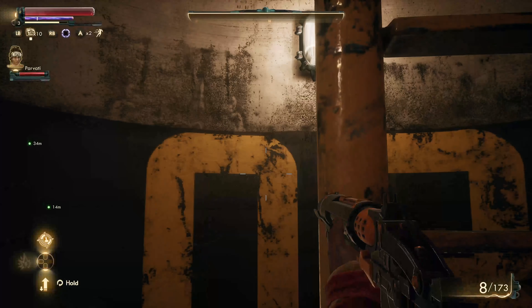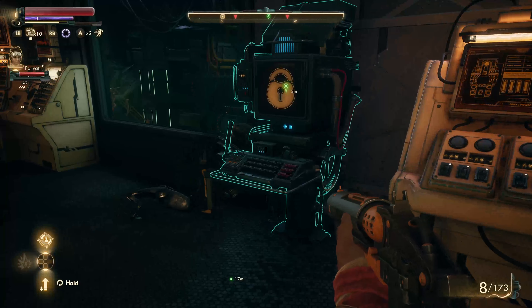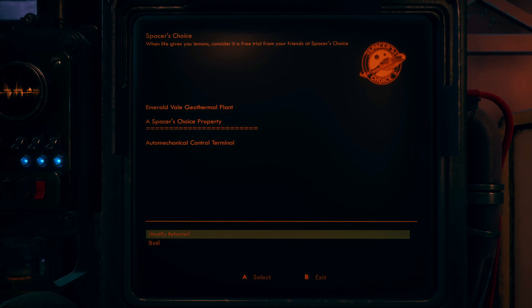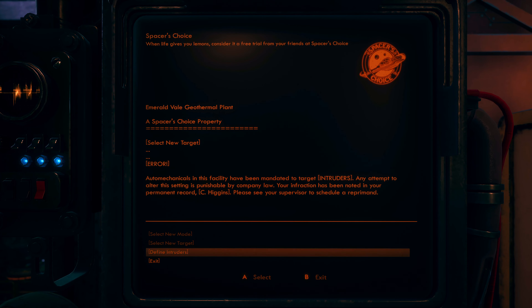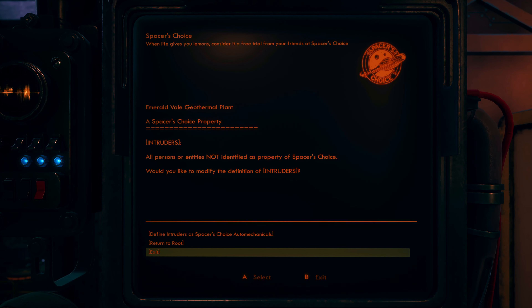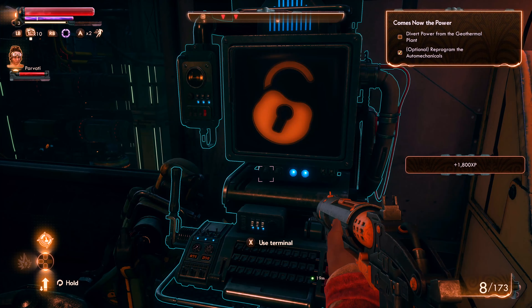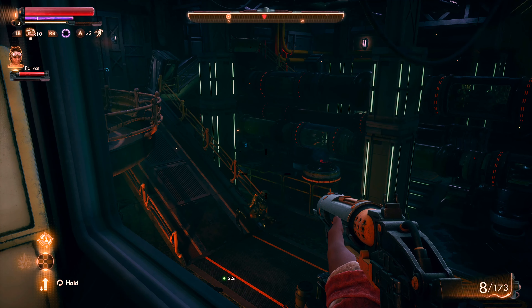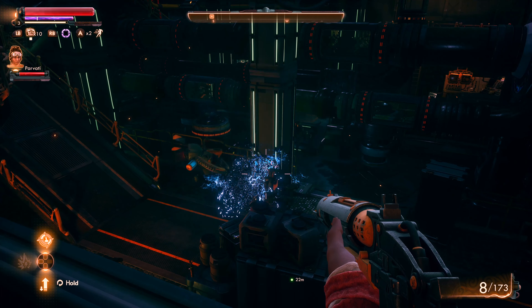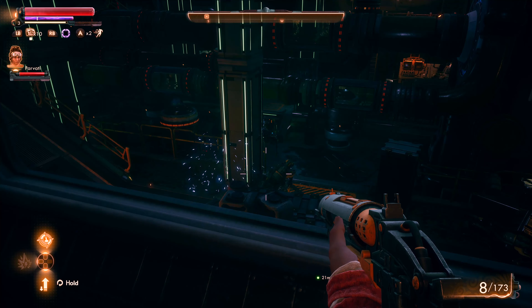I'm actually going to edit this since long form is a little tedious to watch. There are enemies somewhere. I can select a new mode - select new target. Define intruders as Spacer's Choice auto-mechanicals - that's really smart. They are fighting each other. That is super satisfying.